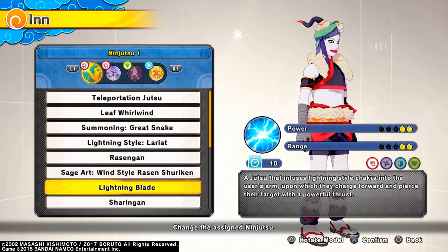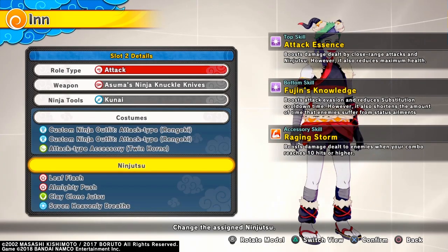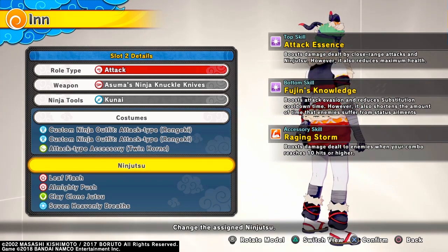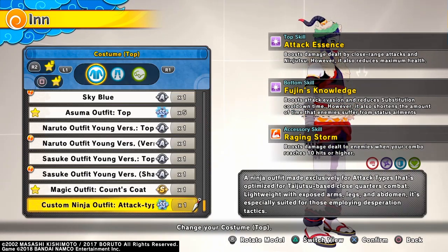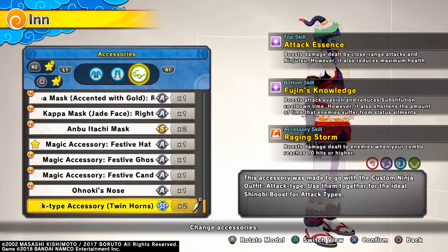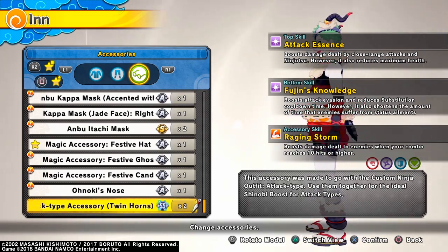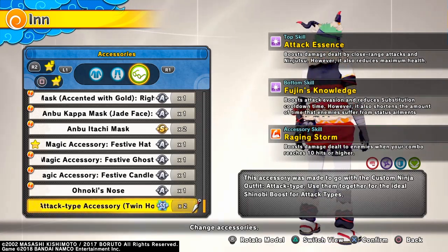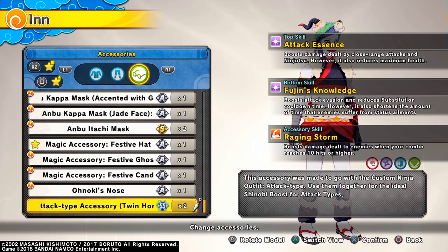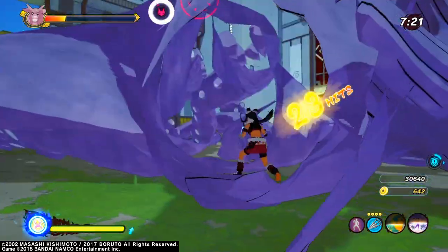An attacker could actually run the shadow gun because that also acts like a substitution, so there's probably gonna be something glitchy with that — people could do it way too often, too fast. The horns accessory — I honestly like the way they look, but these outfits and accessories are only meant for attack types, that's why everything else is shaded out. For the horns: boost damage dealt to enemies when your combo reaches 10 hits or higher. Attack types can easily do 10 hits or higher — probably 20 hits easy without even trying.